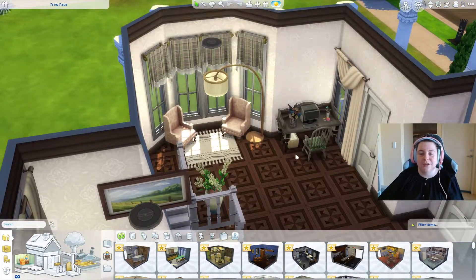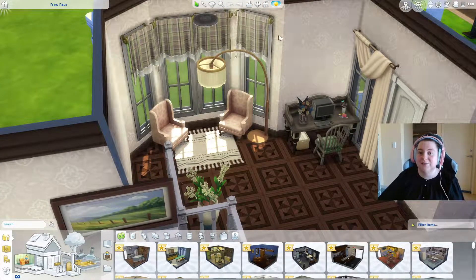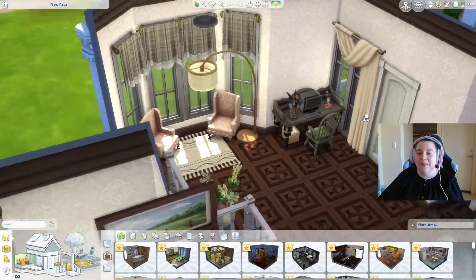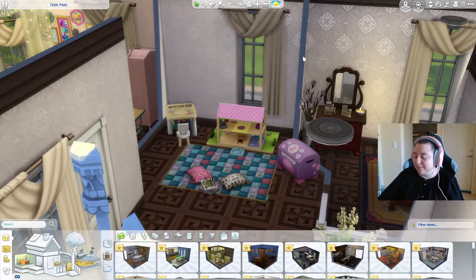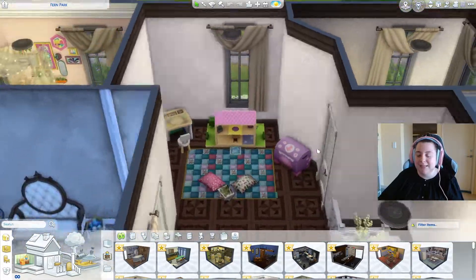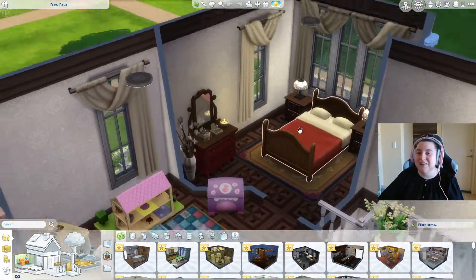Here is that office nook — I thought it was very sweet. I love the pink tones. The university chairs came in clutch here; I really didn't expect much from them but was surprised how well they matched. A beautiful little office nook. Then the playroom — really sweet, a nice little space. That master bedroom — very basic, nothing too snazzy.